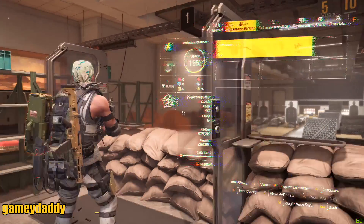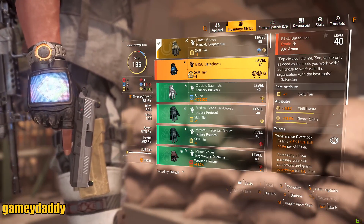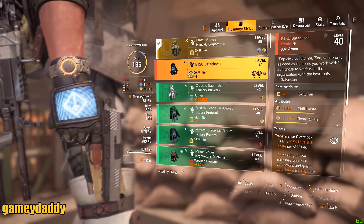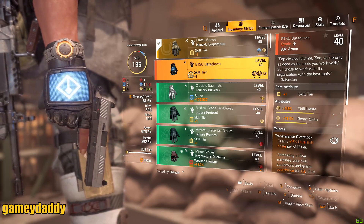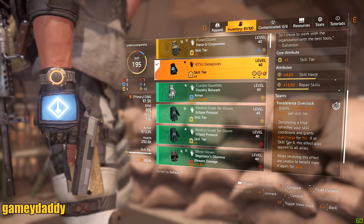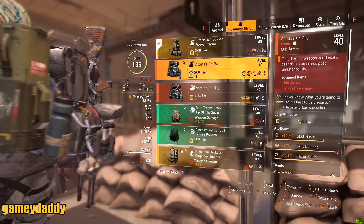How can you activate overcharge on your build? Overcharge is activated by specific gear in the game. The two I'll cover are: attaining the Black Tusk Data Gloves, which can grant you and your team overcharge, or using the Acosta Go Backpack.